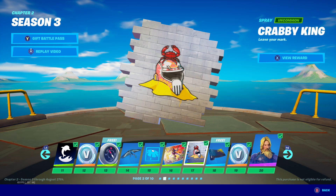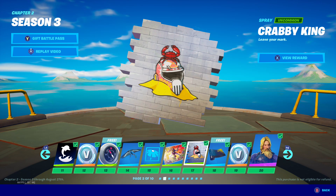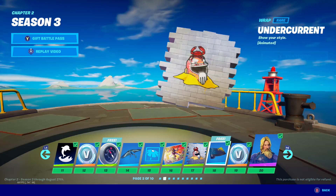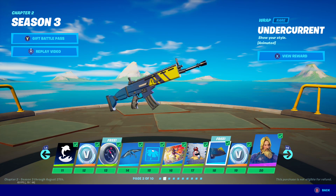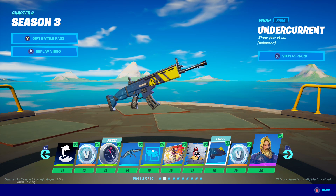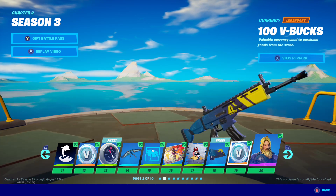We got the Krabby King spray — amazing, I love that spray. Not a lot of people like sprays, but I just find sprays very cool. When I first used them, I found them very fun. Of course, we got this amazing wrap — I love the animation of the water, it's amazing. It really gives me a memory from last season after the live events, like that whole effect that was around the island. That was really cool.